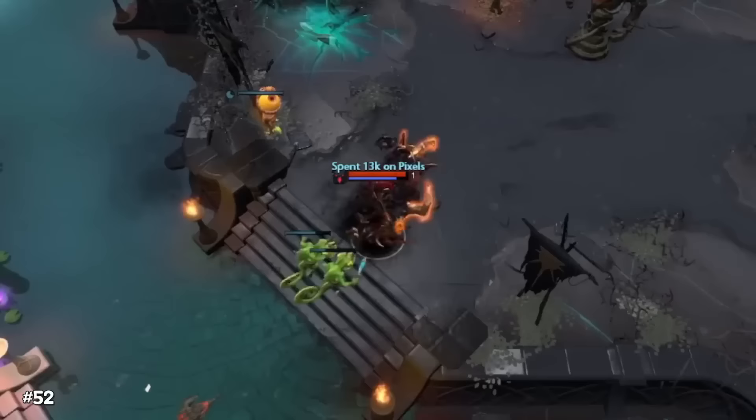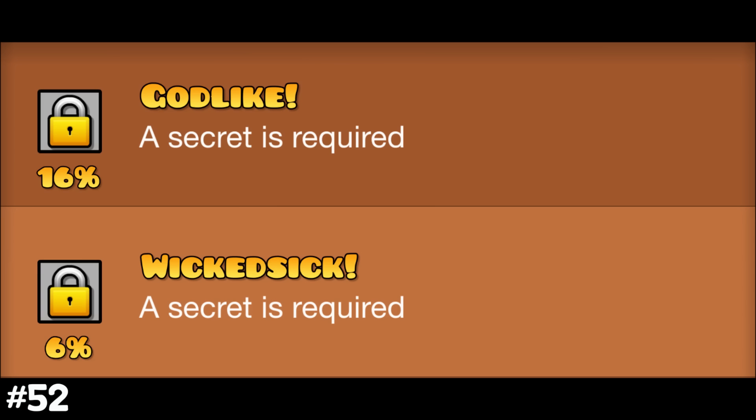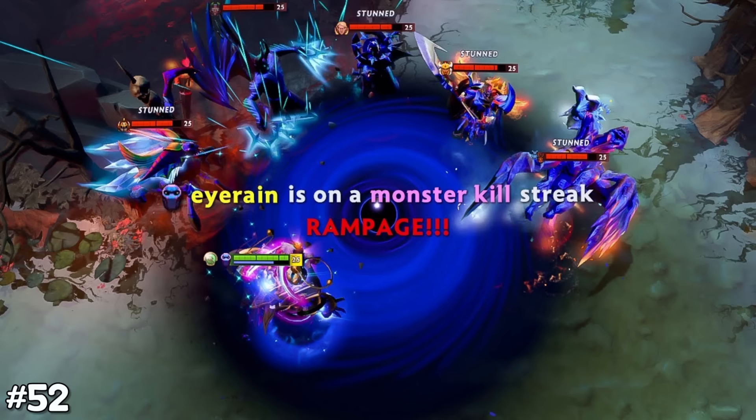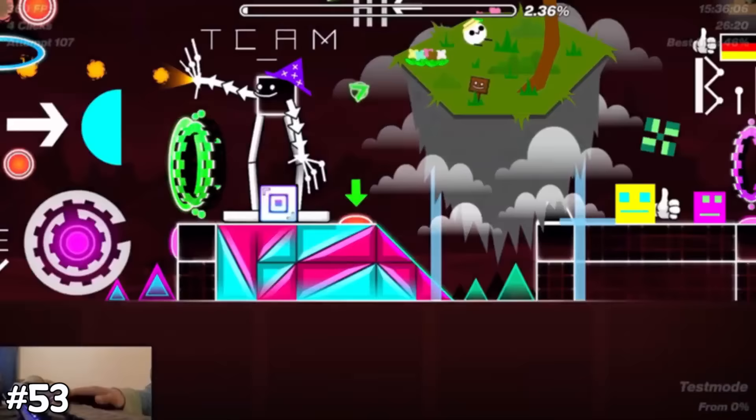You can see a reference to Dota 2 in GD. Achievements named Rampage, Dominating, Ultra Kill, God-like, and Wicked Sick can also be seen in Dota. The biggest mega collab in the game is by Sputniks, having over 10,000 people in it.